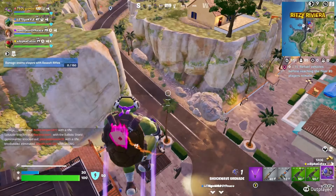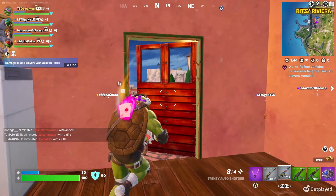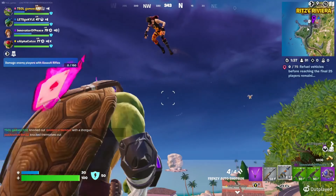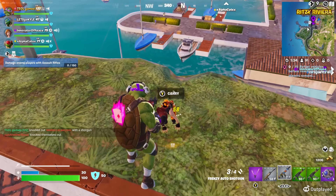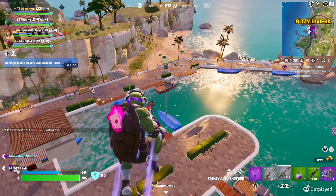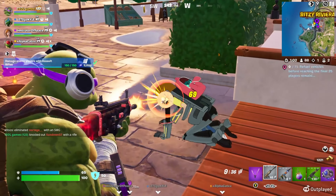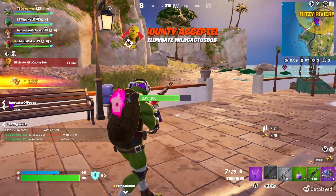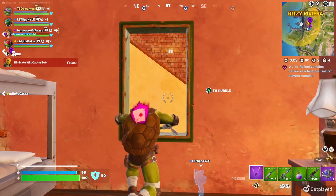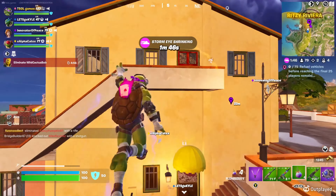The beginning of the match was super easy. We took our time clearing Ritzy Rivera and made light work of these noobs. Somebody is below me in this house — way below me. These first few enemies were likely bots. One down. We got a bunch of good loot and moved on to take the forecast tower on the hill.